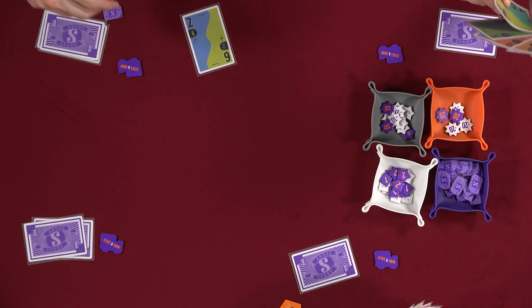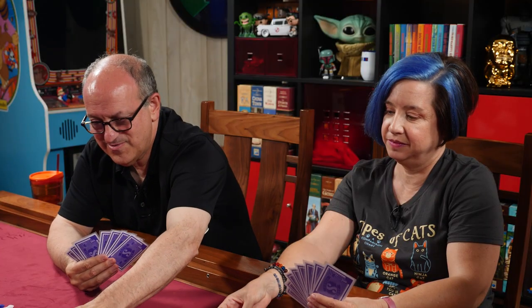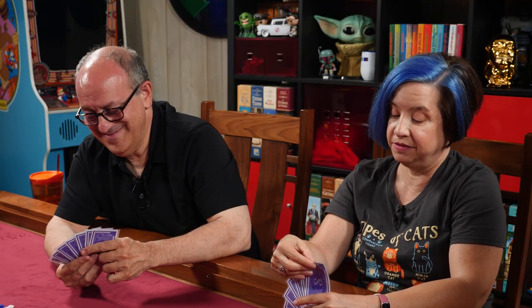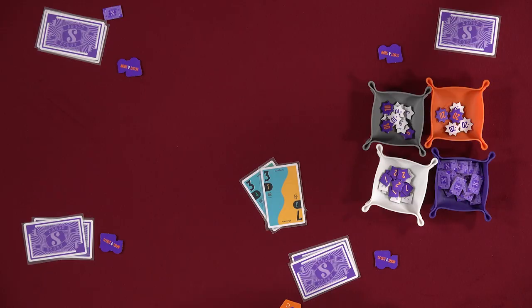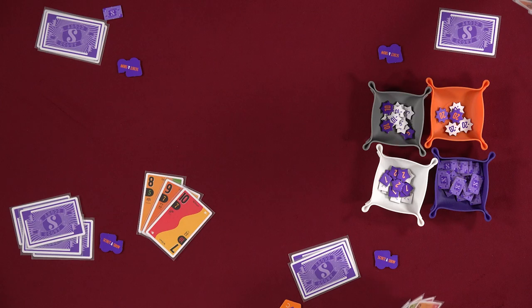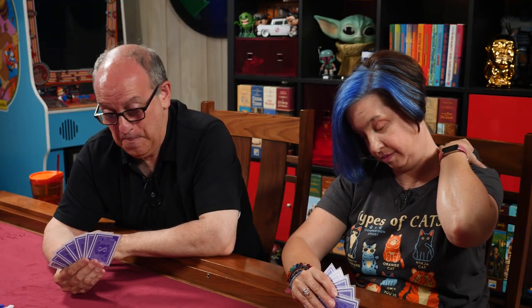The game continues with players playing pairs and straights. Dave plays a pair of threes. Nikki plays a high straight. Lincoln collects. Players joke about the circus theme — 'straight to the big top.' One player mentions having done trapeze in real life, flying out to another person and trying to jump back to the bar. Nick plays a 9-10.